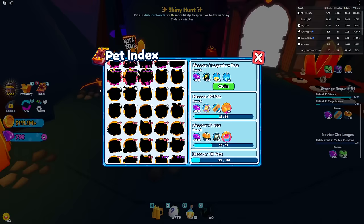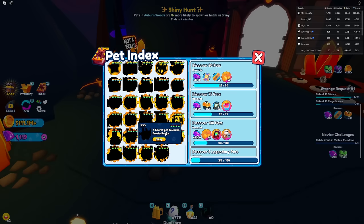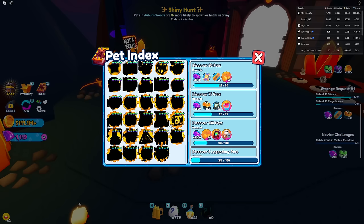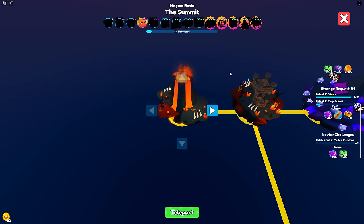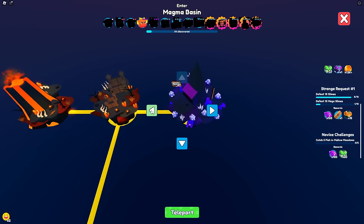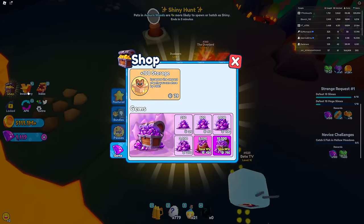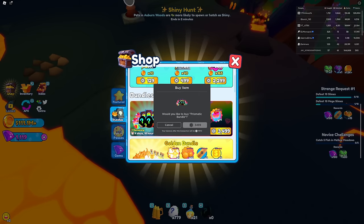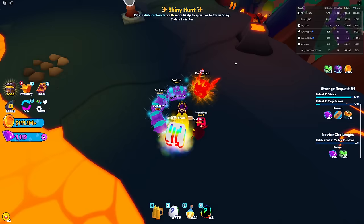As for secret pets - press Q to open the pet index and you'll see all the secret pets. It shows you exactly how to get them: this one's found in Frosty Peaks, others in various areas. There are also pets not even listed on the pet index, so they're extra secret. You can also see secret pets per area in the teleport menu. One very secret pet is the robot pet. Some rare pets come from the Plasmatic Egg, which is very rare to get from mini games and very expensive - buying the bundle costs 3,500 Robux.